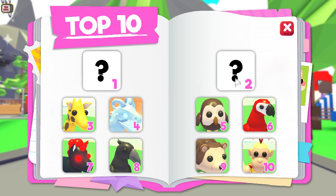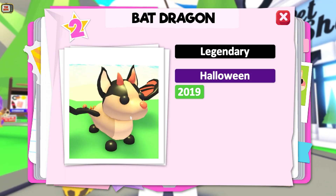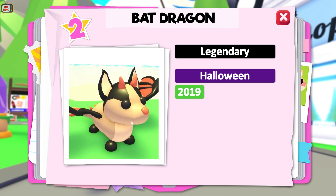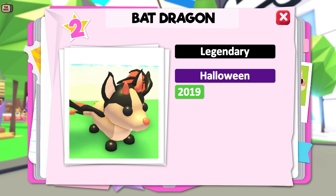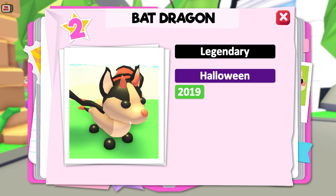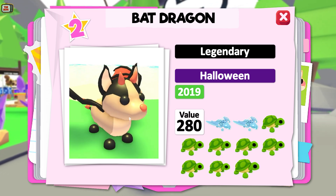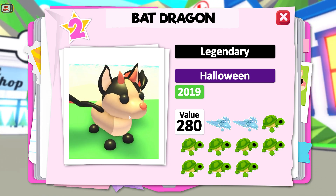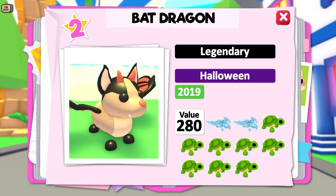What's behind door number 2? Put your guesses in the comments! It's the Bat Dragon! Like the Evil Unicorn at 7th on our list, the Bat Dragon was also available during the Halloween 2019 event and was the most expensive pet that could be bought, costing 180,000 candy compared to the 108,000 of the Evil Unicorn. This pet has a trade value of 280 — 2 Frost Dragons and 8 Turtles on our scale. A typical trade for this would be a Giraffe plus a Frost Dragon. It takes some seriously expensive pets to get.